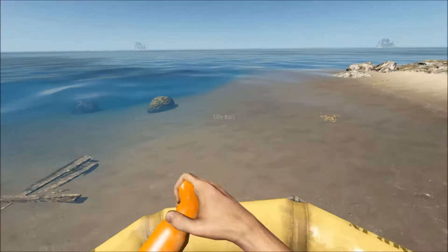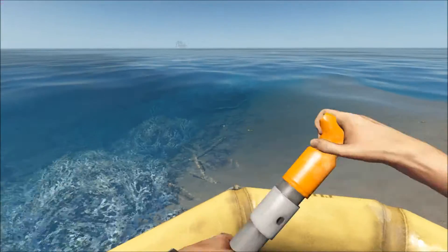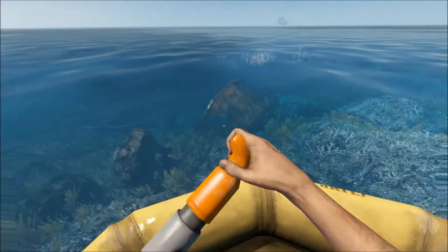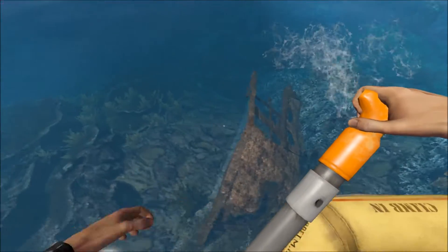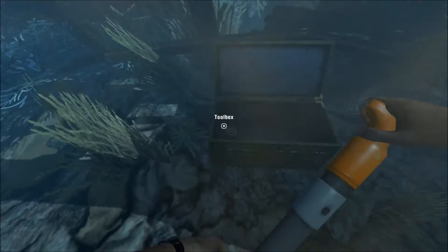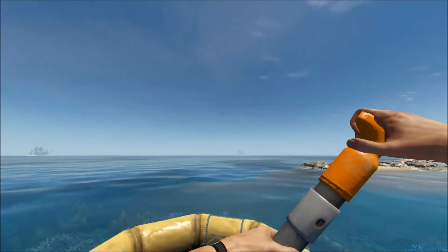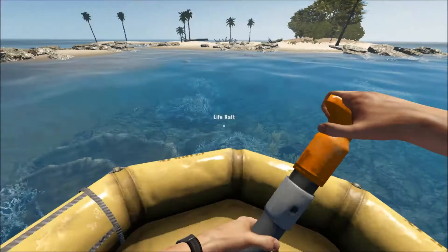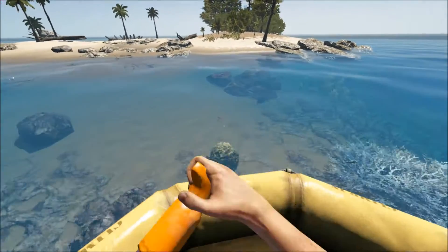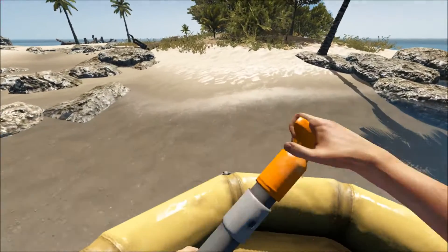Let's go see what we can find out there in the ocean. Here's an underwater wrecked ship - usually these don't have chests, but sometimes they do. Oh nice, a hammer! That's super useful for building yourself at least. We'll turn back and show you guys this.